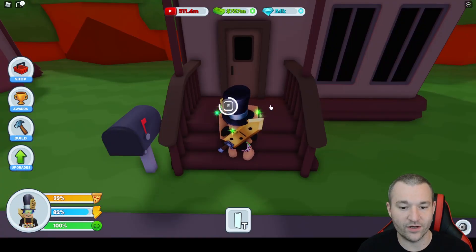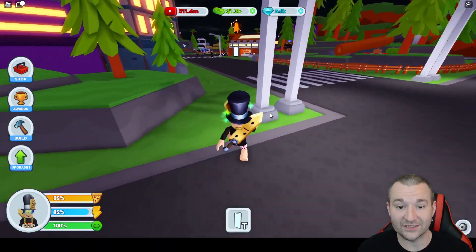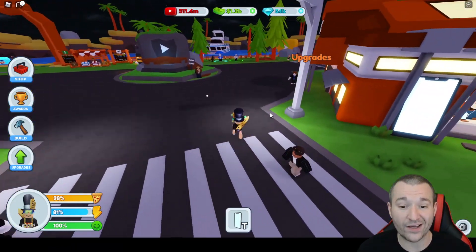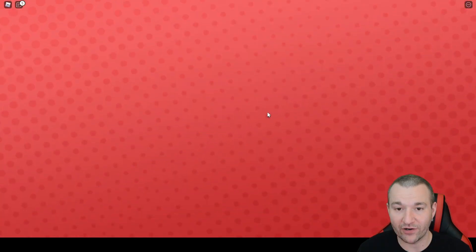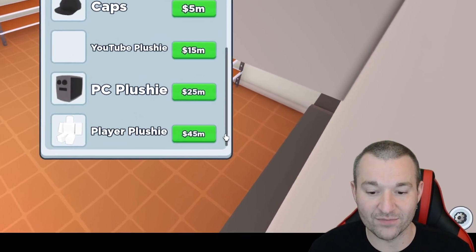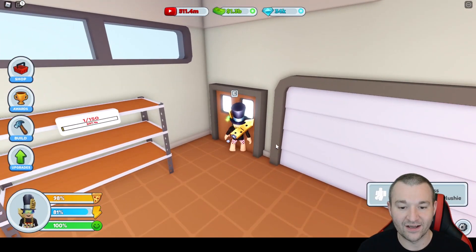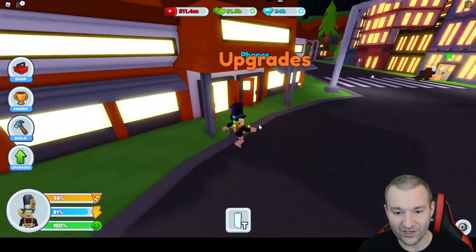With 1.3 billion I can start buying awesome upgrades. In the studio I can now unlock the PC plushie and the player plushie — I'm so excited! Let me get the 45 million merch going and let the editors do their thing. Let's head into the upgrade shop.